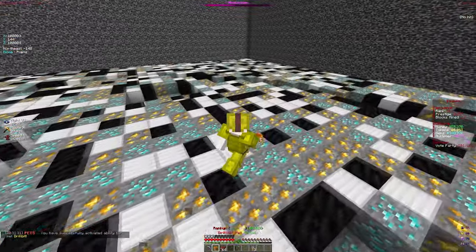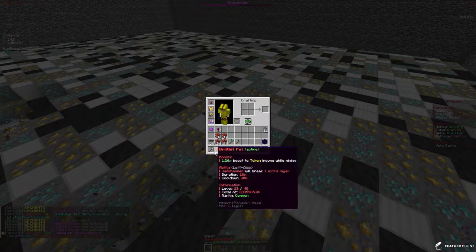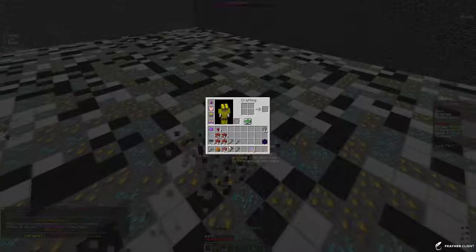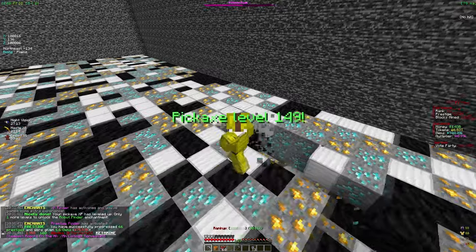I forgot to activate my Drill Bit pet. If I left click I get an ability that mines double layers for the Jackhammer enchant — so instead of one layer we'll actually mine two layers, which is a pretty good ability. On top of that it gives us a token boost, so it definitely is a good pet to have.